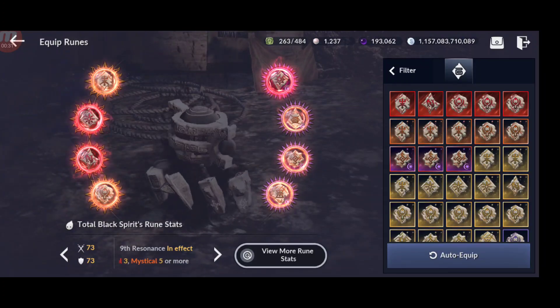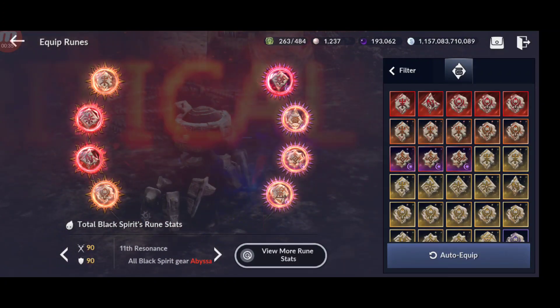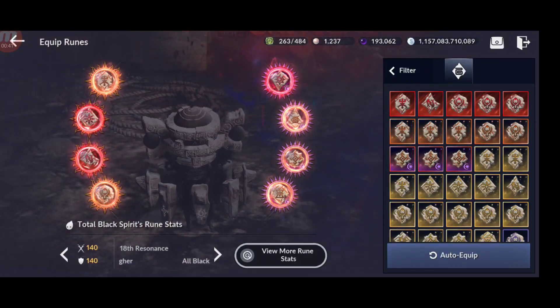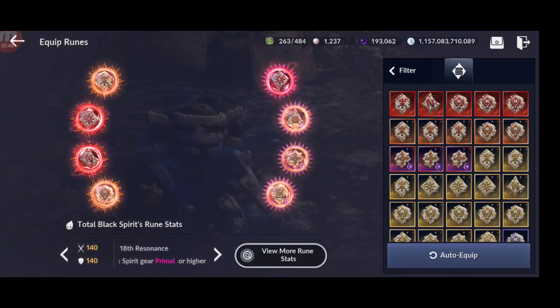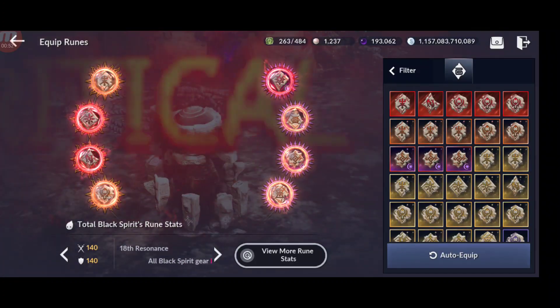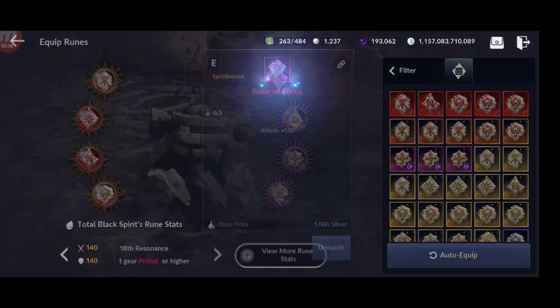The CP you can gain comes from the resonance, as you can see at the bottom. The maximum you can gain is if you have full primal. I'm going to show you all the ways you can get better quality for both alien and hadum runes, because there are two types. The ones on the left are alien, which are easier to get, and then you have the hadum ones.